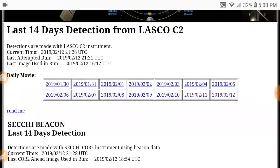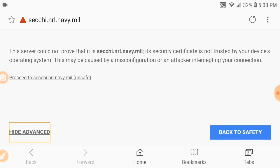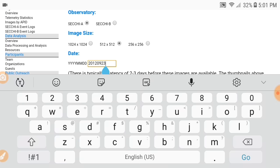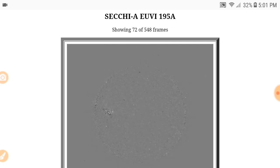In my daily research I go through every tool every day — that's how I do it. SECCHI hadn't updated a couple of parts of their tool for the ninth, but they went ahead and updated it. Remember there's a couple-day lag, which is why we don't get today's imaging. So I go to the ninth, the earliest date it's going to let me see.